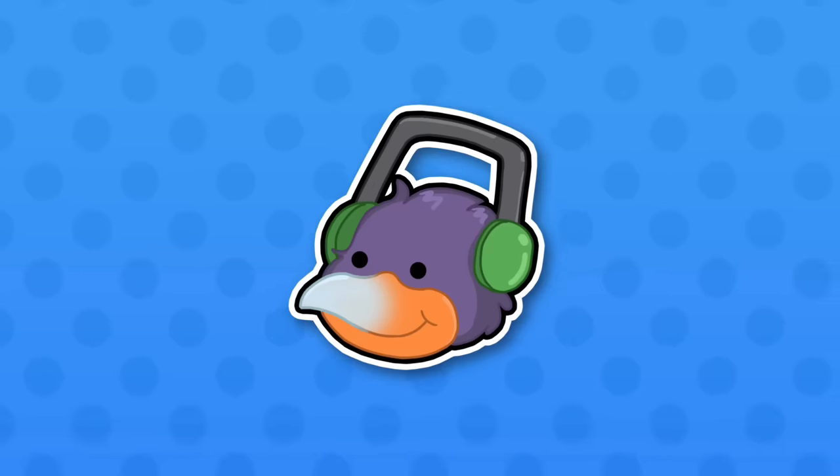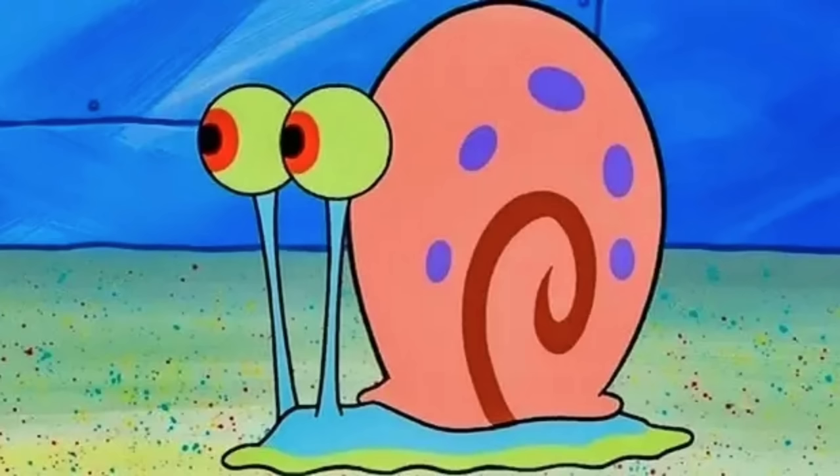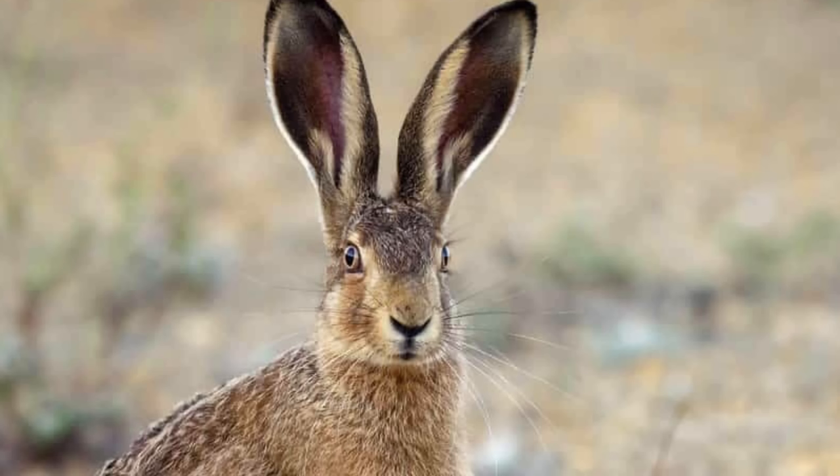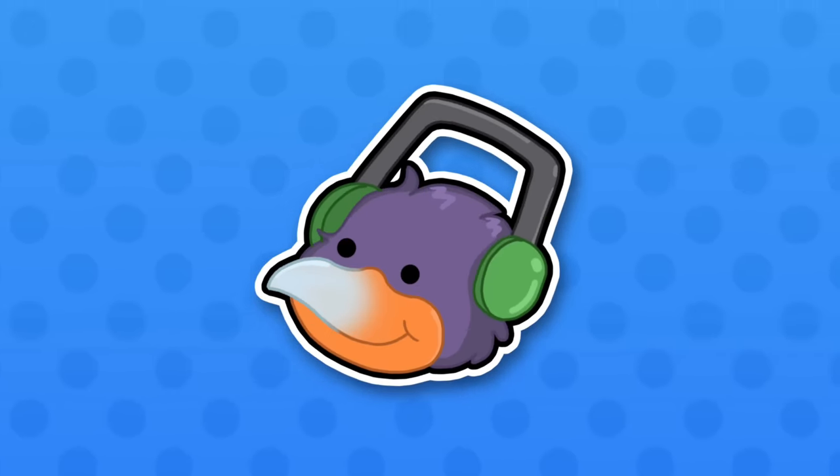Next character is Pac-Man. Everyone knows Pac-Man — your mom, dad, grandma, grandpa, dog, cat, fish, rat, chick, gnat, whale, snail, bear, hare. Literally every living thing on this planet has heard of Pac-Man, he's just so iconic.